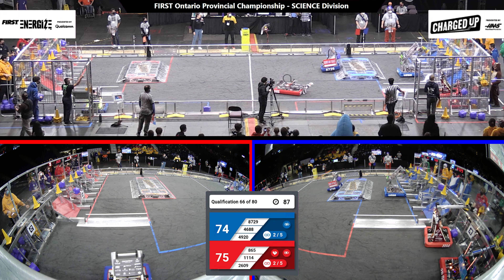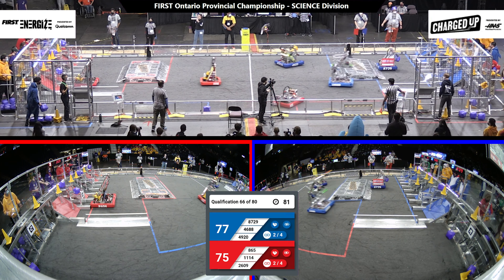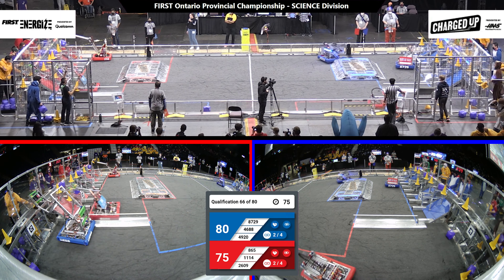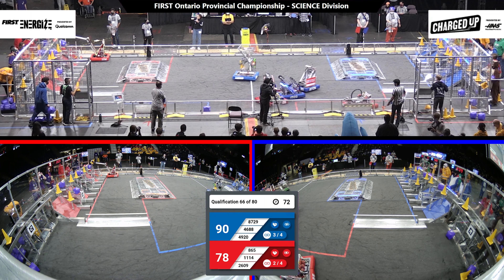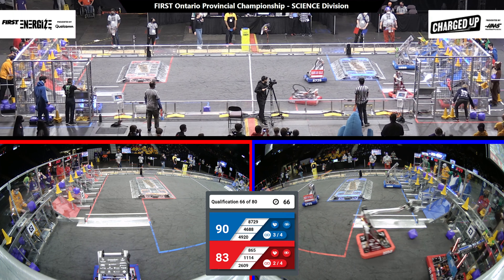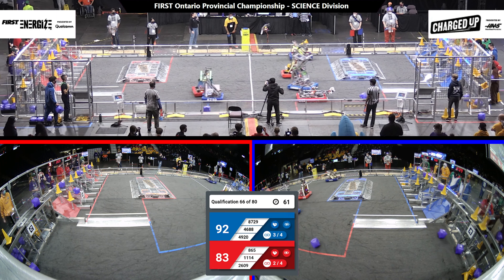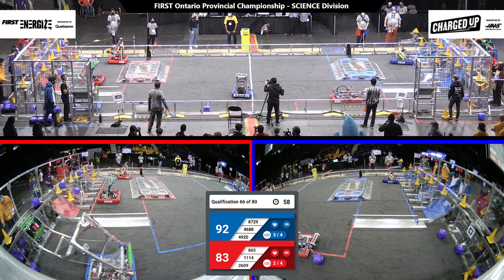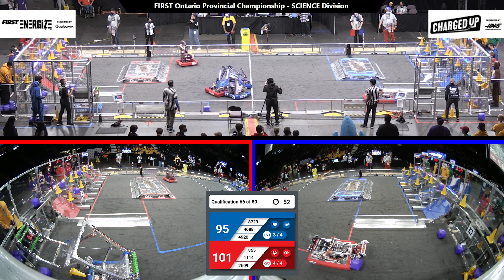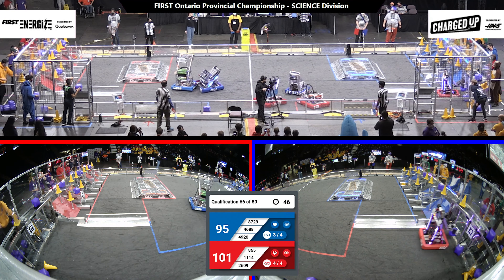4688 moves along trying to get a cone on that middle node. 8729 slowly moving over their charge station. 2906 plays some casual defense while going over to score a cone. Same with 1114. Looks like we have two nodes completed on the red alliance. Over on the blue side of the field, all of the high nodes have now been filled, meaning that we have three circuits. A circuit means that three game pieces have been scored side-by-side in the same scoring zone, getting extra points. Over on the red side of the field, we now have four circuits, and they take the point advantage away from the blue alliance.